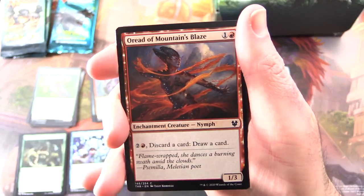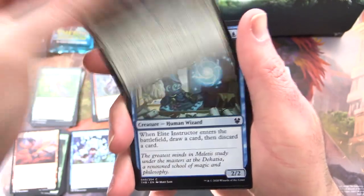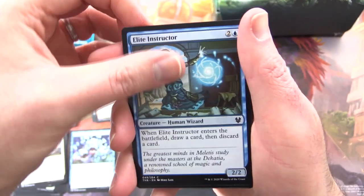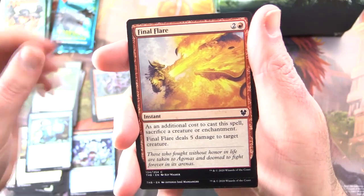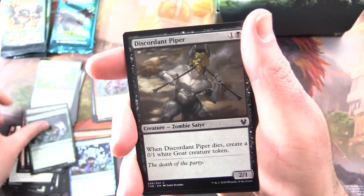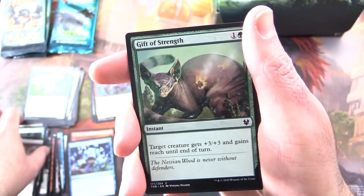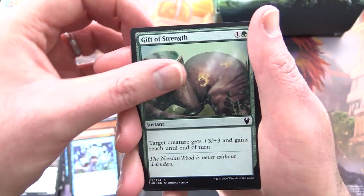Let's see the second pack. We have Oread of Mountains Blaze, Karametra's Blessing, Elite Instructor, Final Flare, Lightbreath Ketobalpa, Loathsome Chimera, Discordant Piper — that is how I play the flute, a rather strange approach. Gift of Strength.